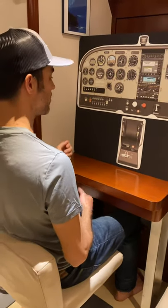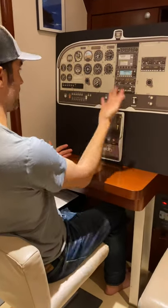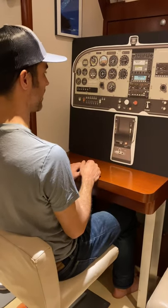We're going to do an engine out emergency. Flying along, everything's normal, all of a sudden the engine sputters, I lose engine power — maybe the RPM doesn't drop immediately to zero, but it's partial power. At this point, I've got to figure out what to do.